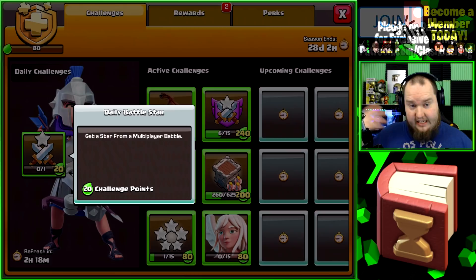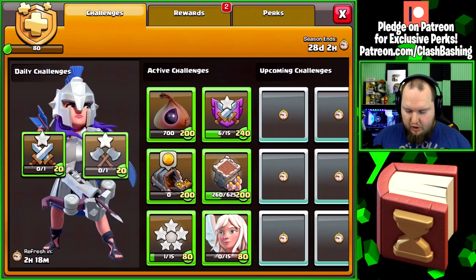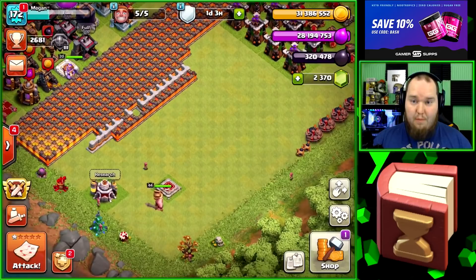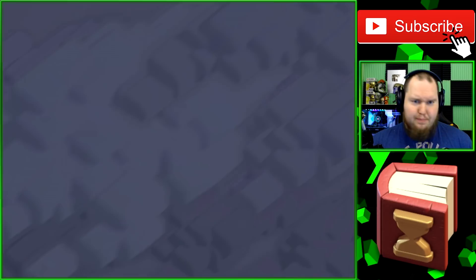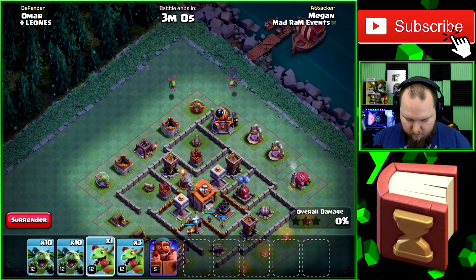To start off the video, in the Gold Pass we need to complete two daily challenges — get a star from multiplayer battle and get a star from versus battle, so builder base and regular base. Then we're going to upgrade so much stuff, but I want to get as much value out of this loot as possible. Let's go to builder base real quick, collect all the stuff, and then spam out some E-drags and minions.